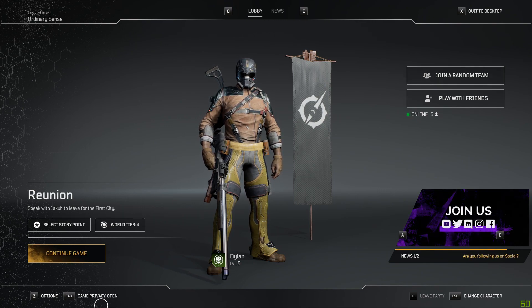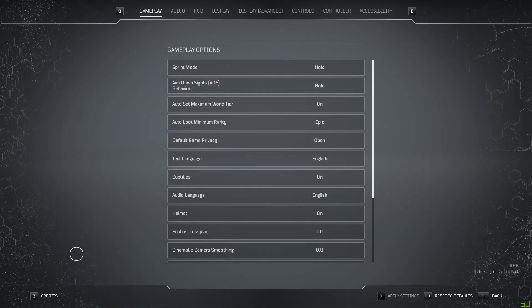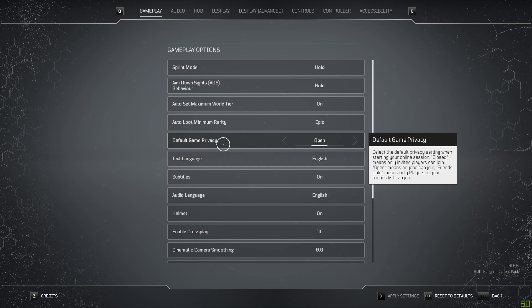Now the other way that you can go ahead and change your privacy settings is if you're in the actual game and not in the menus. You can simply go to Options, open it up, and underneath Gameplay you're going to scroll down until you find Game Privacy.